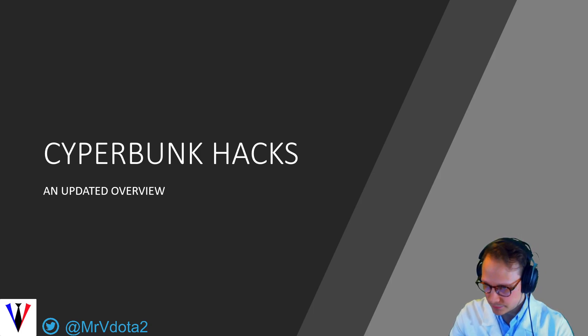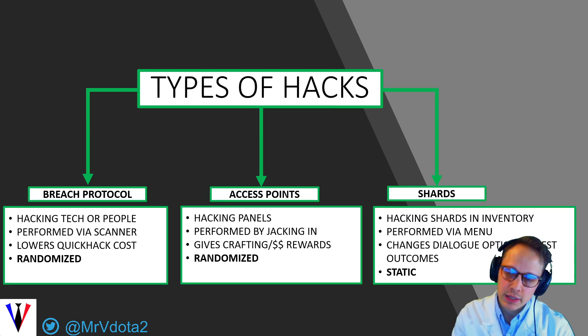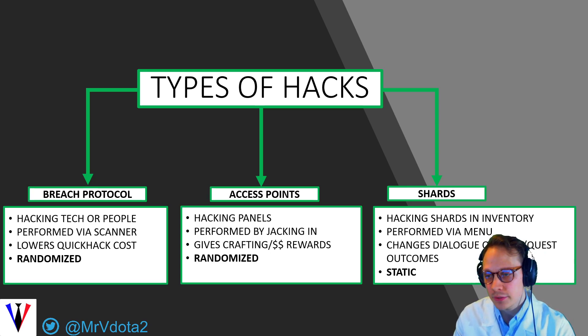Let's jump right into it. The types of hacks you can perform in Cyberpunk are breach protocol hacks, access point hacks, and shard hacks. In breach protocol hacks, you're either hacking technologies such as cameras, floodlights, or people, and these are started by your scanner. The breach protocol hack lowers quick hack costs, so these are primarily combat-driven and stealth-driven hacks, and they are always randomized.